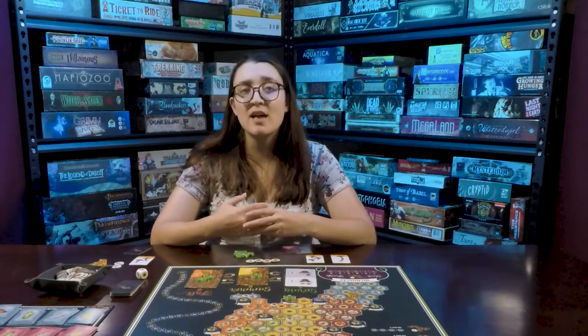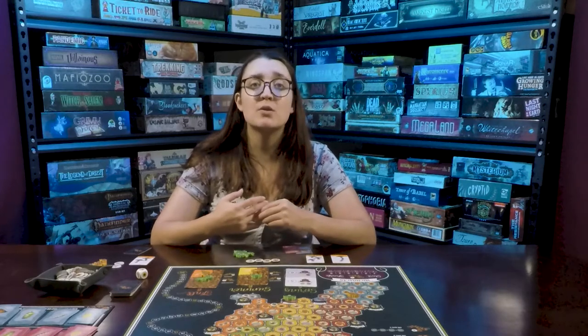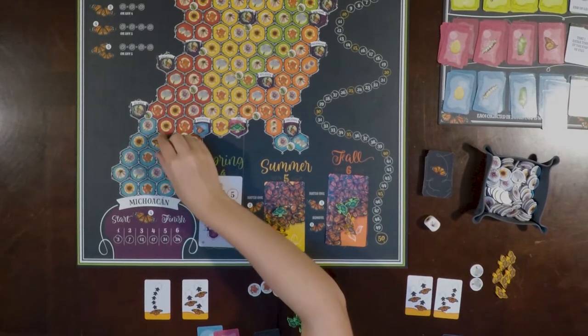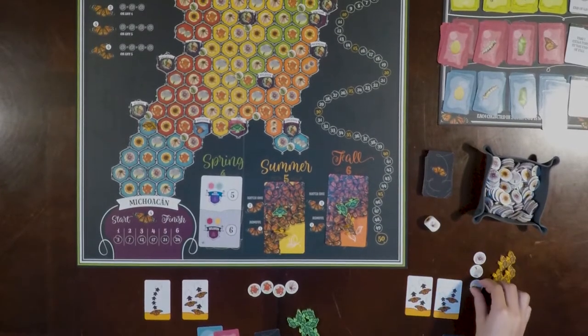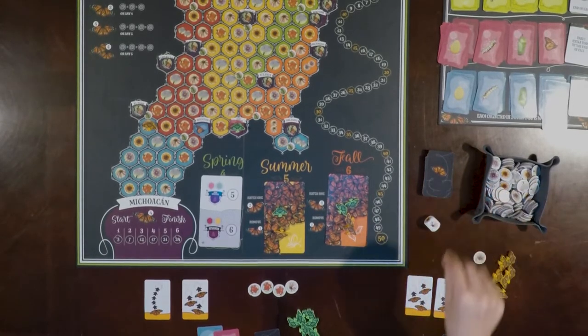You'll want to breed your butterflies every season before they die. If your butterfly lands on a space adjacent to a milkweed flower, you can breed your butterfly. You will pay the breeding cost for that generation notated on the side of the map board. To gain a generation 2 butterfly, it costs 2 of any matching flowers or 3 of a kind, etc.